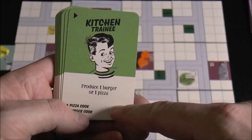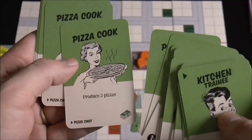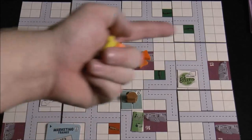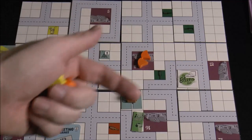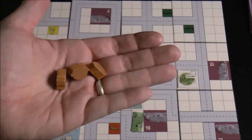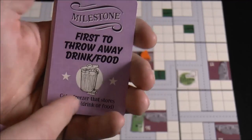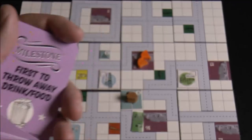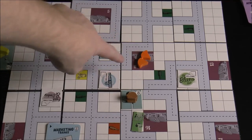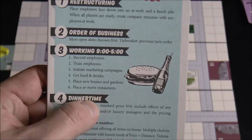Food works differently — you produce it. A kitchen trainee can produce one burger or pizza. A burger cook produces three burgers; a burger chef produces eight. Same tiers for pizza. These go on the table in front of you. Be careful though — at the end of the turn you discard anything you don't sell. The first player to discard food or drink gets a freezer card that stores up to 10 items, alleviating pressure to exactly match your production with what's demanded by the neighborhoods.